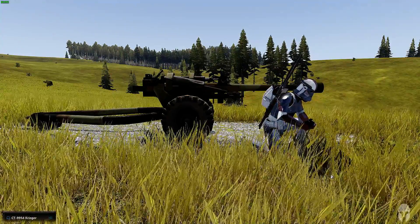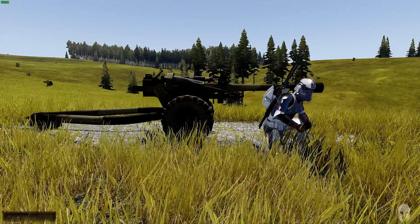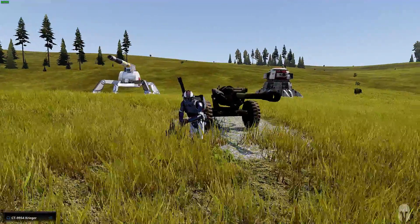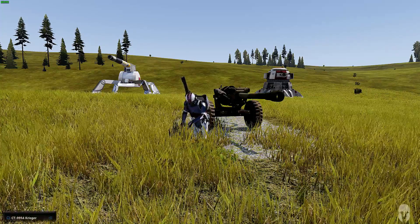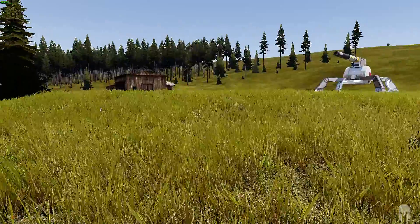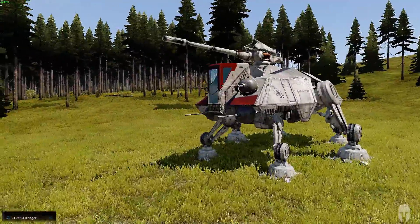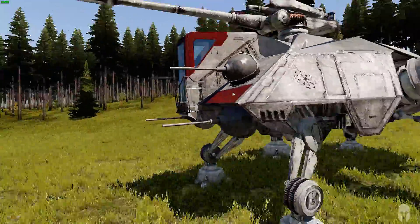As you can see behind us we have the Republic's finest equipment. I'm not talking about this little turret, I'm talking about the ones behind me. The two turrets behind us are extremely overpowered. This one over here is a Republic field gun, and this one over here is an AV-7 artillery gun. You might see the back of something over there - this is an AT-TE, or an All-Terrain Tactical Enforcer. That's a lot to go into.